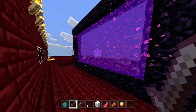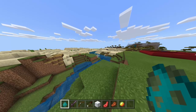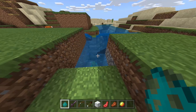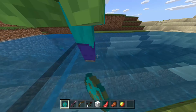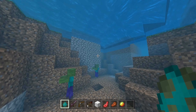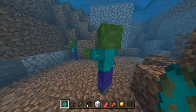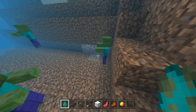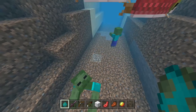Now we're going to be talking about variants and baby zombies. Baby zombies make up 5% of zombie spawns. I'm in creative right here — this is the part where I talked about doing certain stuff in water. Baby zombies are super hard to deal with since they're so rare. You have to keep spawning and spawning and spawning before one baby zombie will spawn.